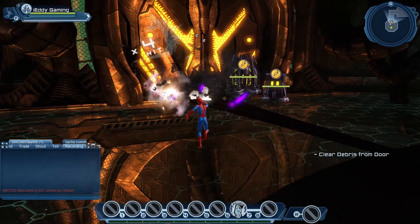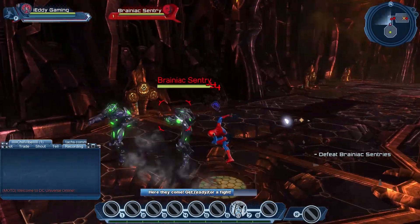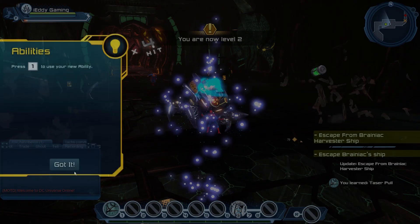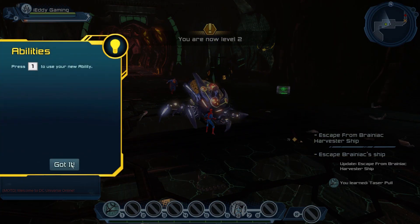In the beginning you will not have your full weapon combos, but you will get those as you level up. Also, every time you level up you will gain new superpowers for the powers that you chose for your superhero or villain to be.